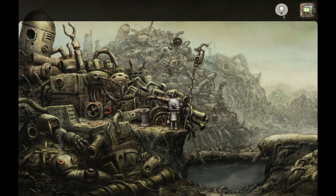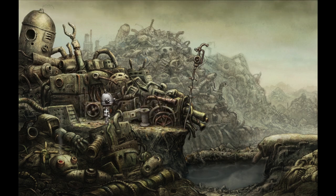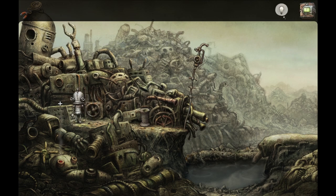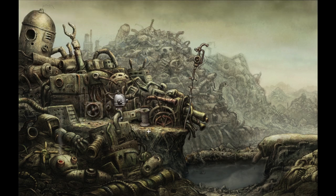We try to use the rope with the ladder but he doesn't like that. I really want this magnet - I don't know if I'm actually allowed to hold on to it. Not on my head! Sometimes you can combine two items in the inventory. Oh look at that - it's almost like it knew exactly what we were looking for!